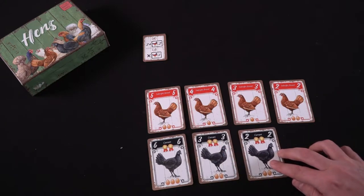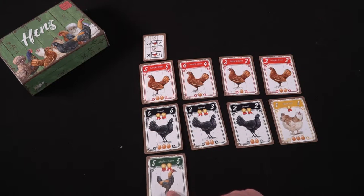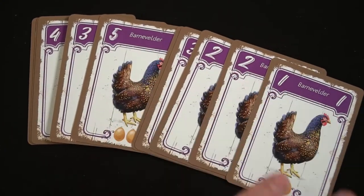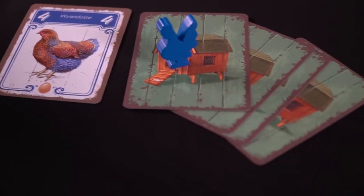Players keep taking turns placing chickens, building a 3x4 or 4x3 grid until all players have filled their grid. If you can't make a valid placement, you must take a card from your hand and place it face down instead of face up. When you do that, you lose one point for each adjacent chicken at the end of the game, so you want to avoid bad placements and try to keep as many chickens together as possible, unless your objective card says otherwise.